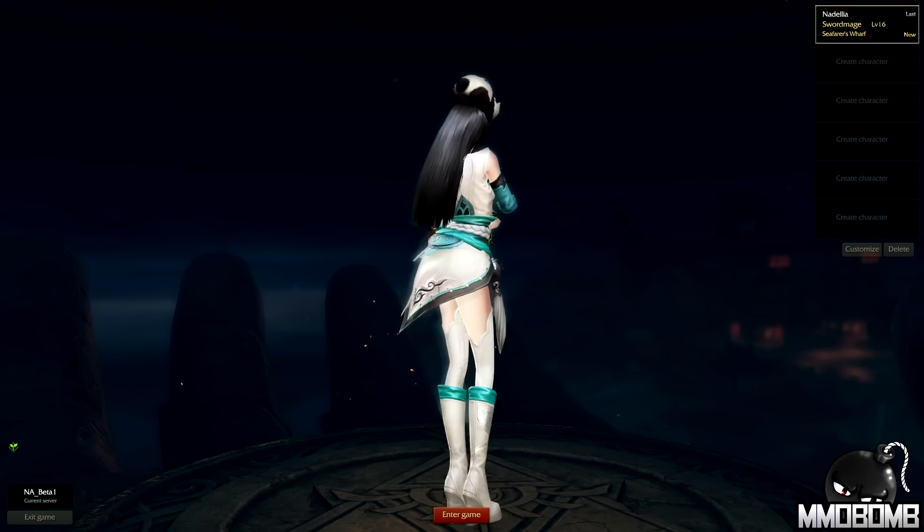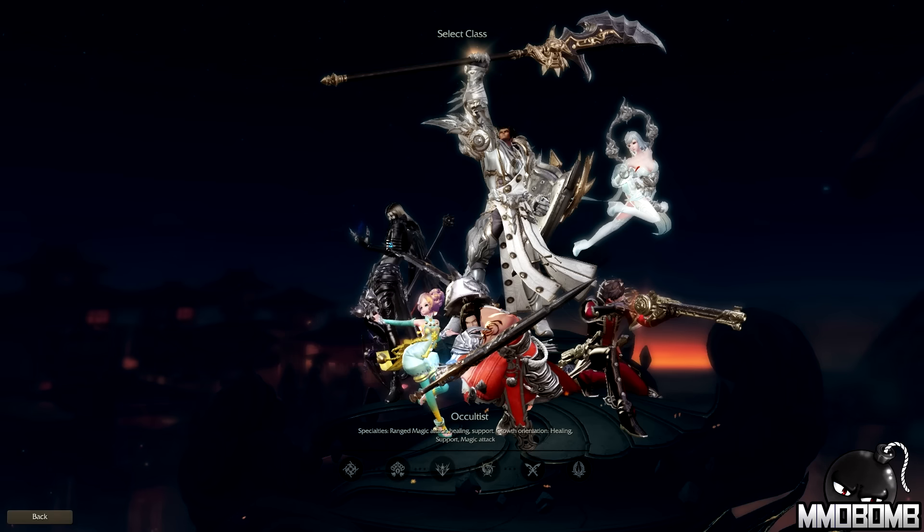Obviously in closed beta you expect queues and bugs and oddball things like that, but there is an awful lot of localization that just has not been done yet — a lot of text showing up in Chinese, some in what I think is Russian, and then some areas where it's not even a language at all. There are going to be some systems I just can't speak to in this first look. We will be revisiting this in the coming months and doing a first look update when systems like the skill encyclopedia are fully translated and localized into English.